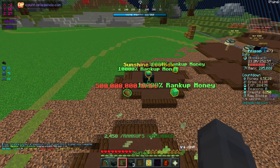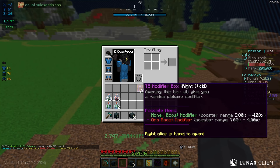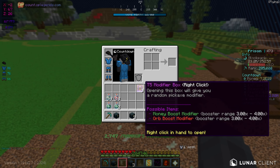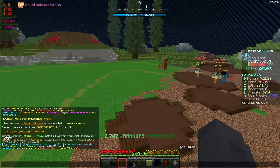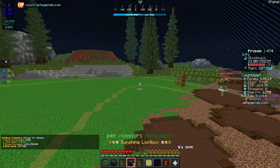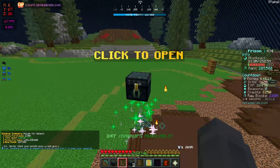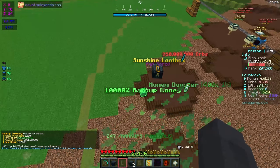We're going to get a bunch of rank up money from this. Oh — I forgot about tier fives! We actually got five tier five modifier boxes. Just look at these modifiers, from 3x to 4x, these are completely insane. I also got a bunch of money at a rank up amount of 2,500. Let's pop open the second one — we've got some orbs and a 4x money booster for one hour, which is actually very good.